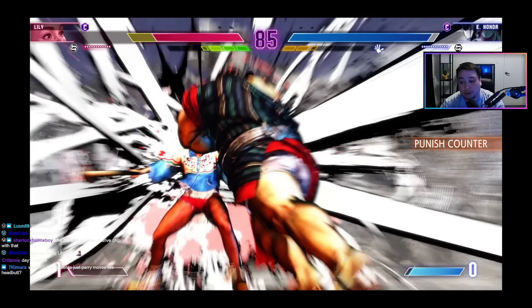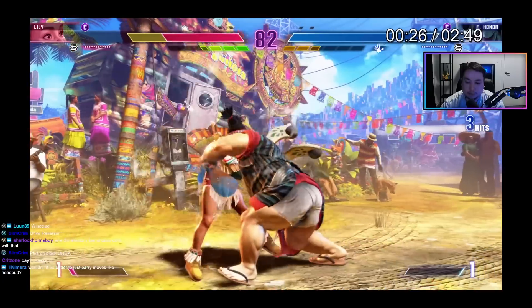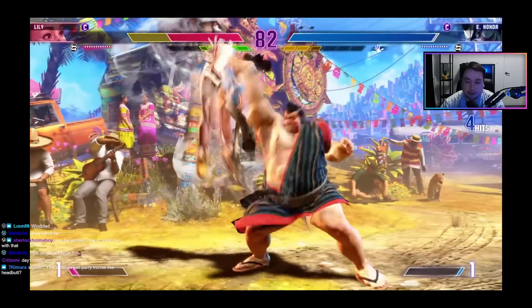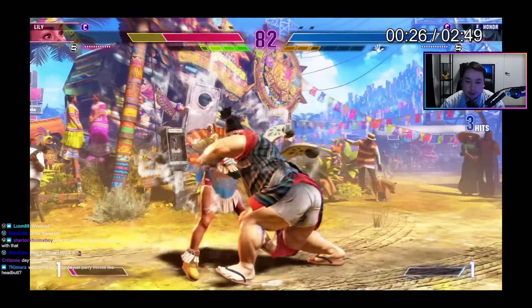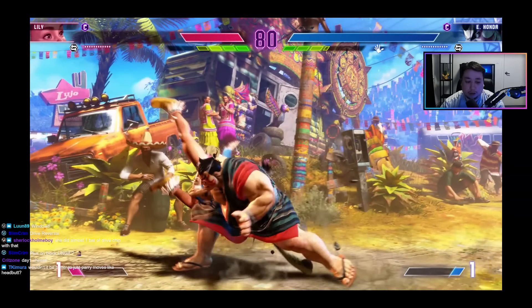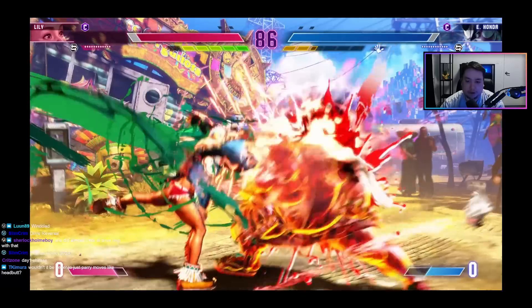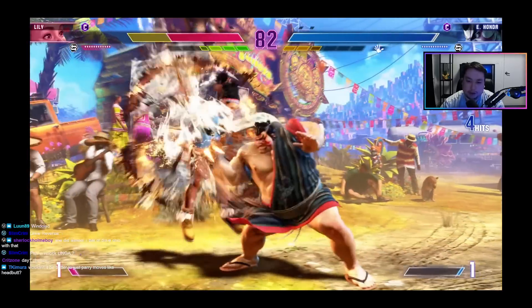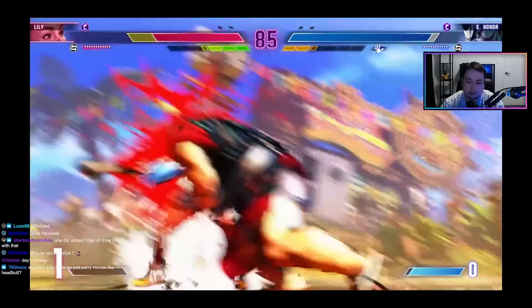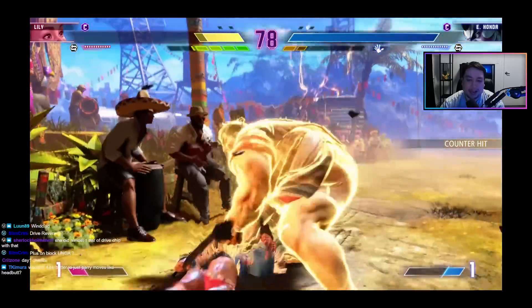I'm concerned about the butt slam dealing with drive impact too. We see one of Honda's new moves — it can be done as a launcher with several follow-ups, helping Honda land his level one and continue combos. It adds that Street Fighter 6 flare so he's not just killing you with one-hit moves — he's got some combos. That did a lot of damage. He canceled from the first hit of standing heavy kick, plus the drive impact — a lot of damage.